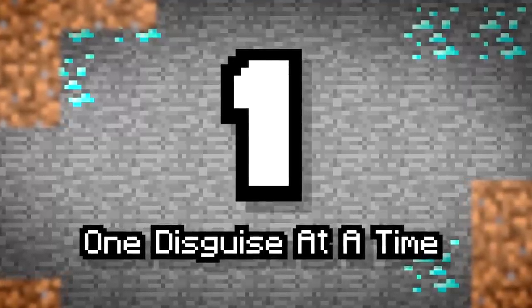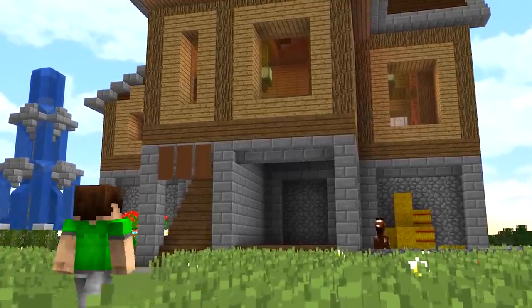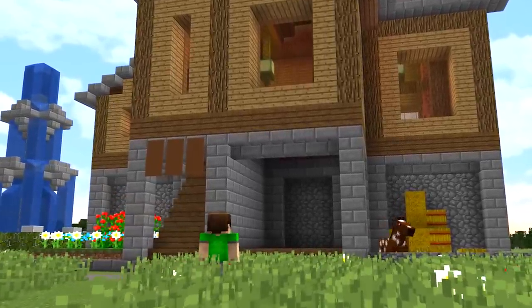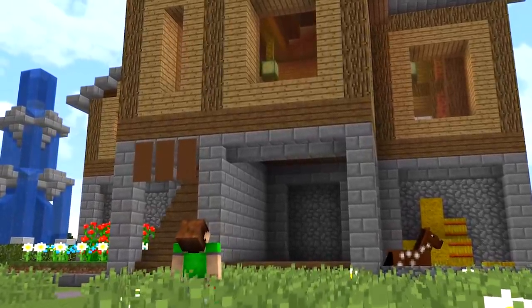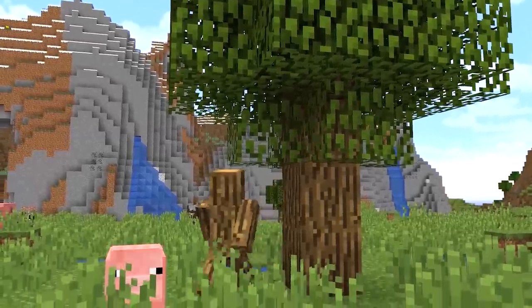Number 1: One Disguise at a Time. In a previous video, I mentioned that skins could help you blend into certain environments. Just match your skin with the right texture of block and you're practically invisible.